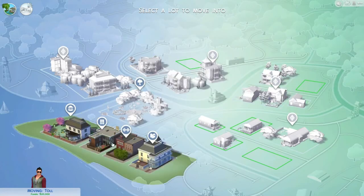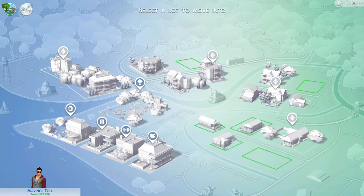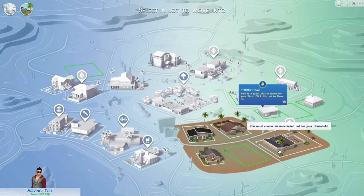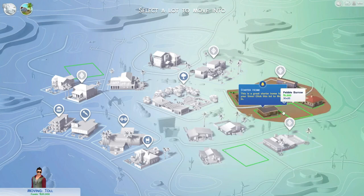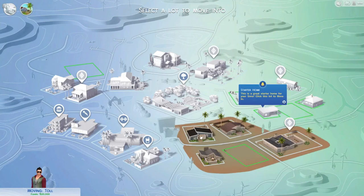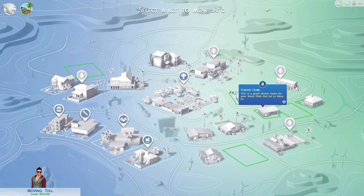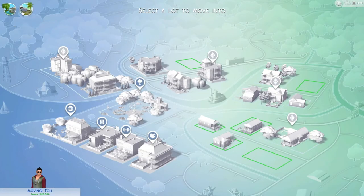Willow Creek looks more like a town, kind of. Oasis Springs looks like... I don't know, what would you call it? A boss place. So we've got $20,000 to spend. Dusty Turf costs us $3,500. There's a gym, it's all good.